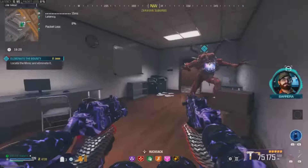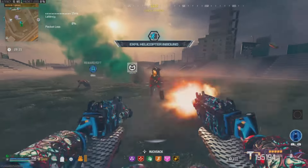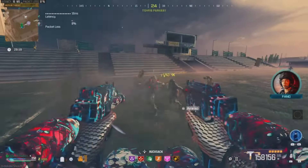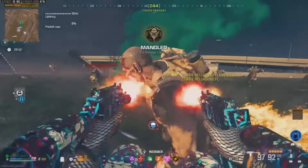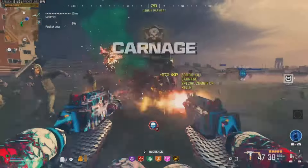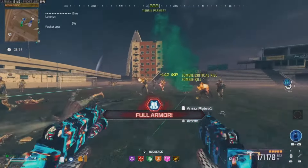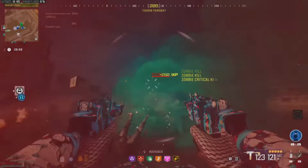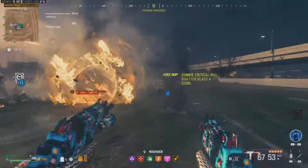Coming in at the number 2 spot, and probably my personal favorite gun due to how fun it is, is going to be the Akimbo WSP Swarm. This gun by itself is not the best, but when you combine it with the correct conversion kit, it truly becomes overpowered. Dual wielding essentially doubles the damage and fire rate, which takes this gun to a whole other level. It also maintains very good mobility despite being Akimbo, allowing you to traverse the map extremely fast. The biggest issue is that you do need to get up close with zombies, but it has no problem taking out any zombies or special zombies and has a very fast reload speed.